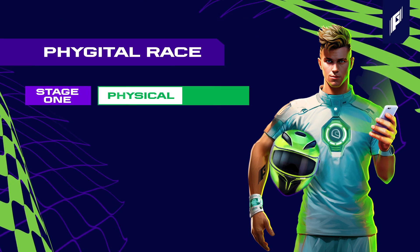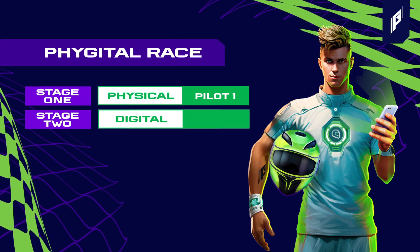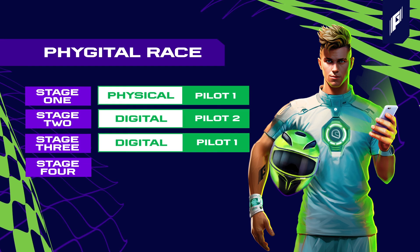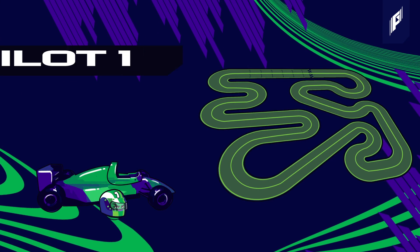Stage 1 is a physical race where driver 1 takes the wheel. Stage 2 is digital with driver 2 behind the controls. Stage 3 is also digital featuring driver 1. Stage 4 is physical with driver 2 taking it across the finish line.